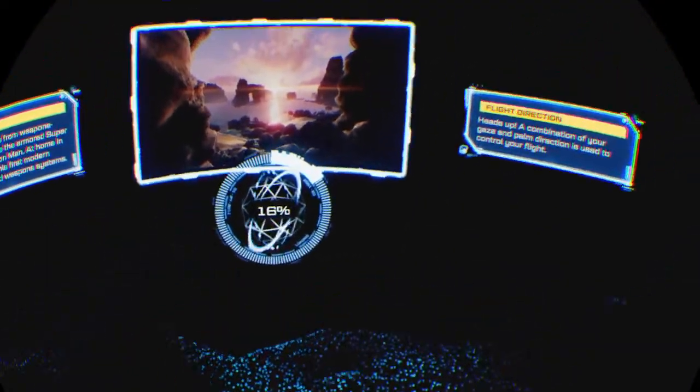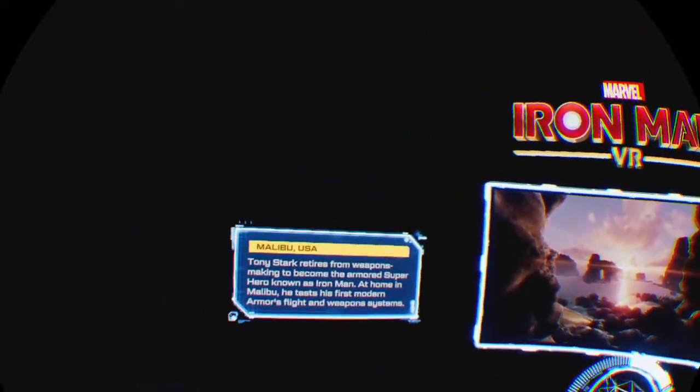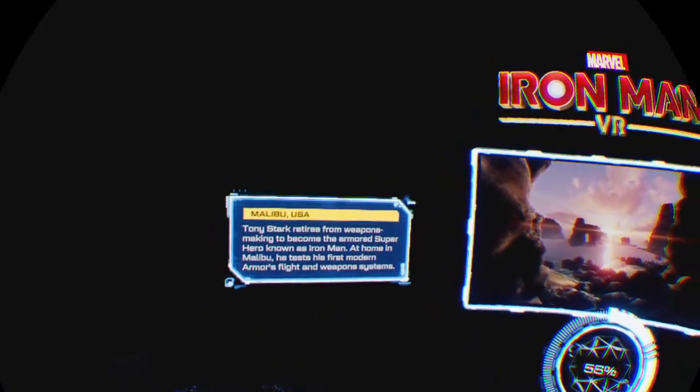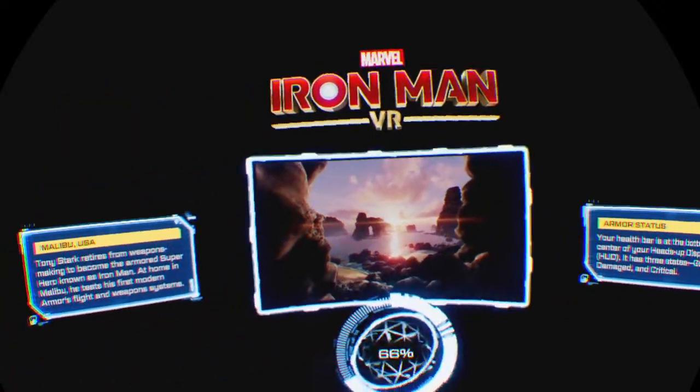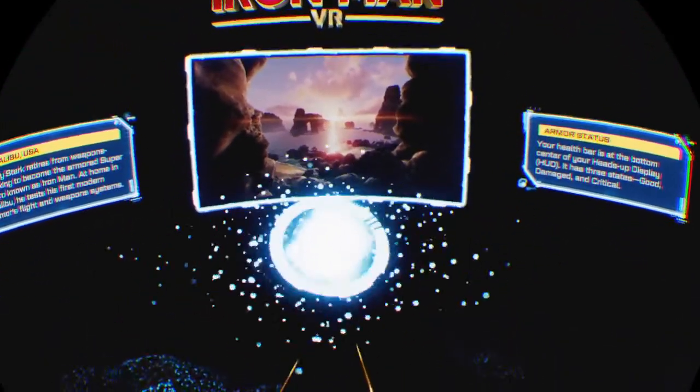It's fancy — futuristic! Malibu, USA. Tony Stark retires from weapons making to become the armored superhero known as Iron Man. At home in Malibu, he tests his first modern armor's flight and weapon systems. Very cool, I can't wait! Are we getting into it? Oh okay, let's go! Please be good, please be good — controller, please just be nice to me for once. I just want to play this demo.